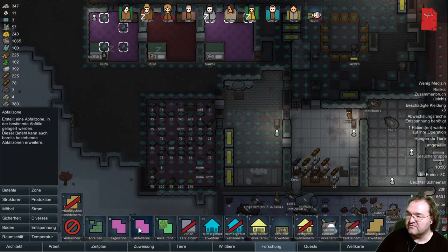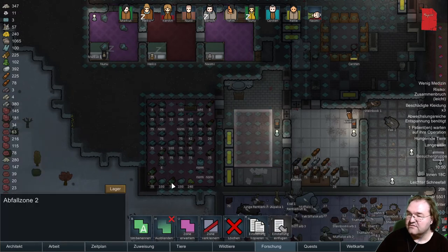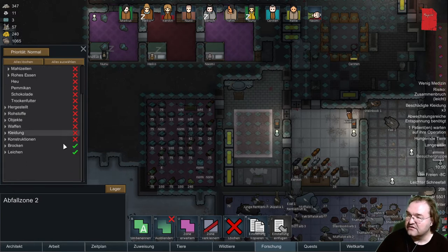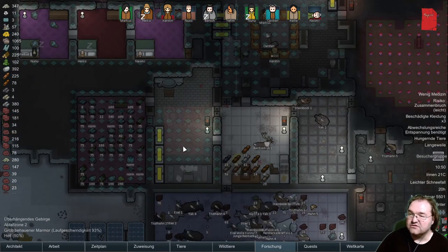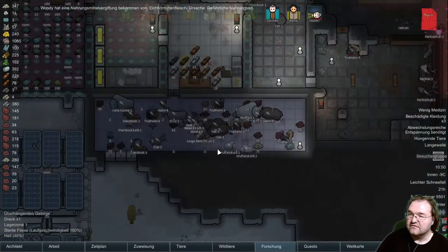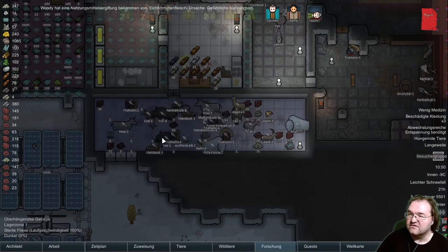Und hier können wir nochmal eine Lagerzone für Steine reinbauen, damit wir die gleich hier haben, wenn wir neue herstellen wollen. Und zwar nicht den Metallschrott, nur den Steinschrott. Okay, so - hat das hier funktioniert?